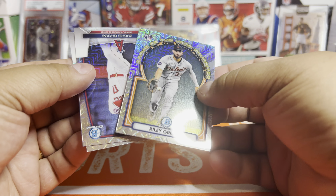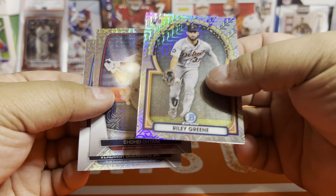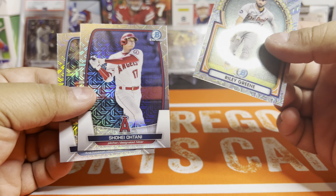We have the Carlos Jorge and Riley Green. There's the Rookie of the Year insert — these are actually really nice. There's a beautiful Shohei Ohtani. These are the two I've seen go basically hand-in-hand: Ohtani and Vladdy. I'm going to send this one in, assuming there's no scratch.